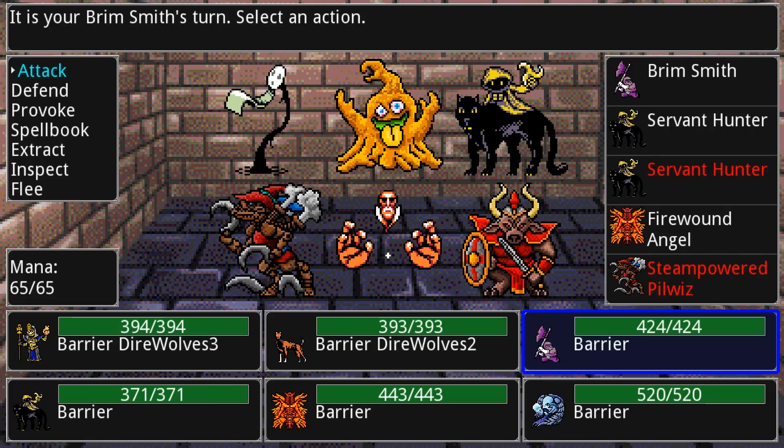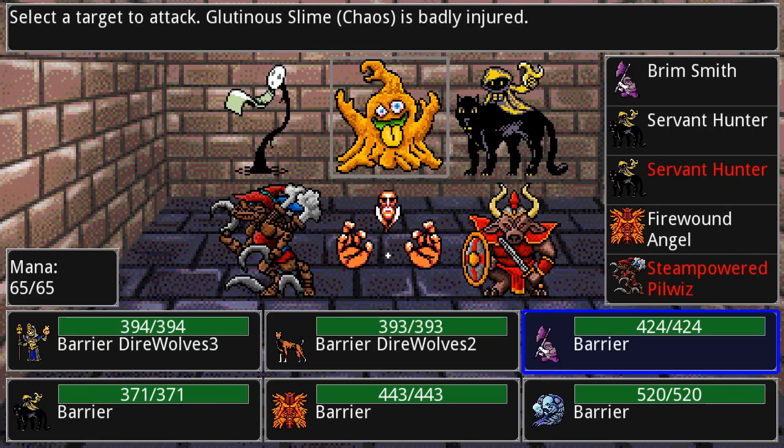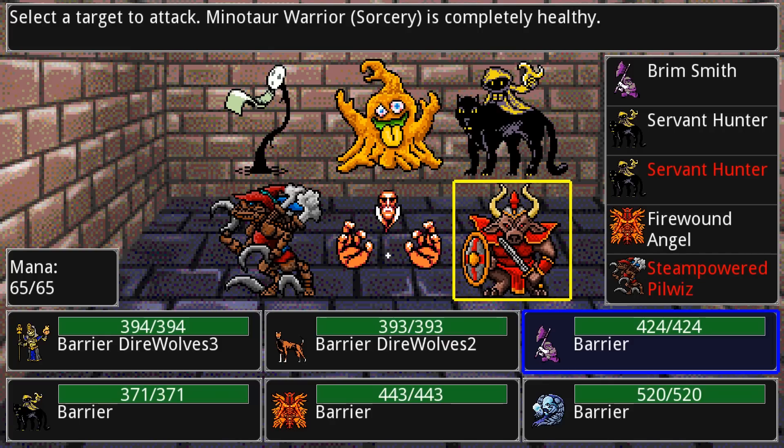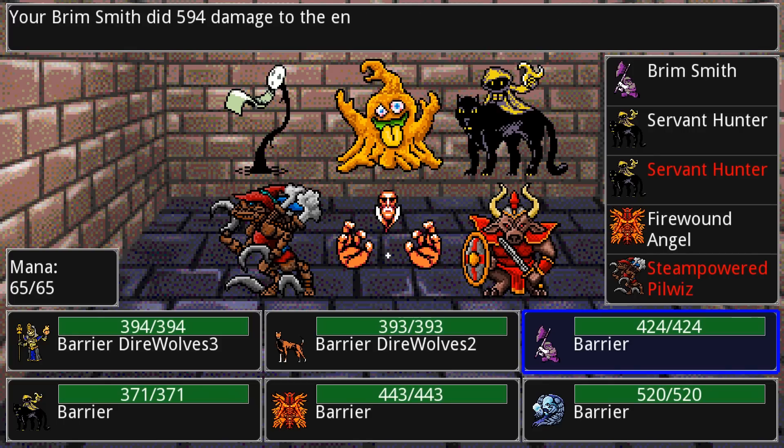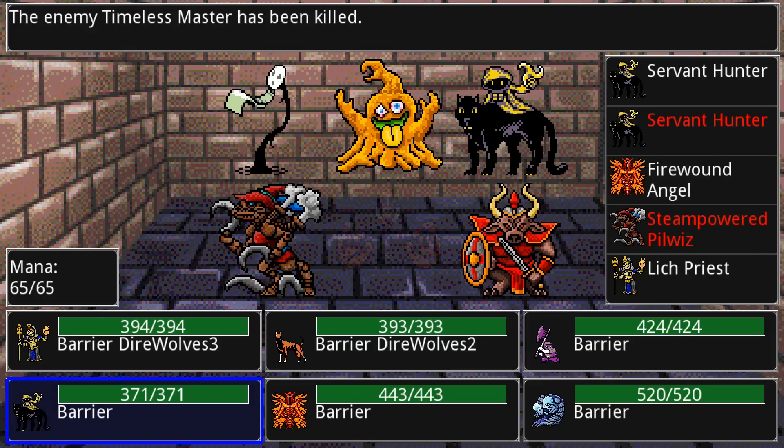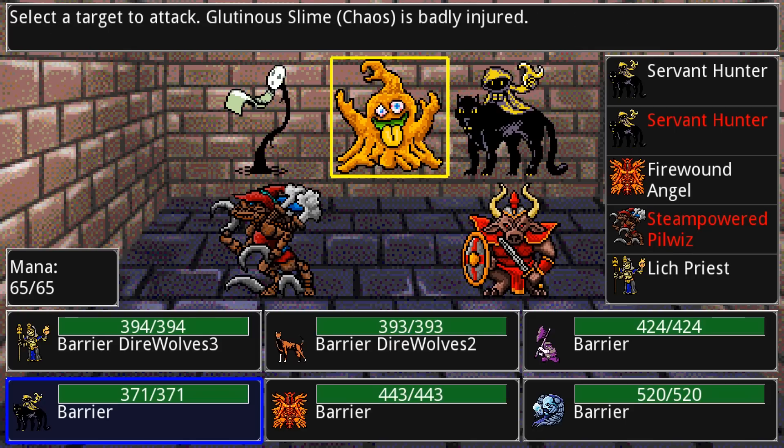Now my smith — he is absurdly strong. I can pretty much one-shot any of these creatures with him. I'm going to attack what I feel is one of the more threatening ones because his ability is: whenever he's attacked there's a small chance that he'll reduce the health of whatever attacked him to one. So I want to attack him as few times as possible to reduce that chance. I'll hit him — bam — a crap ton of damage and he's dead.